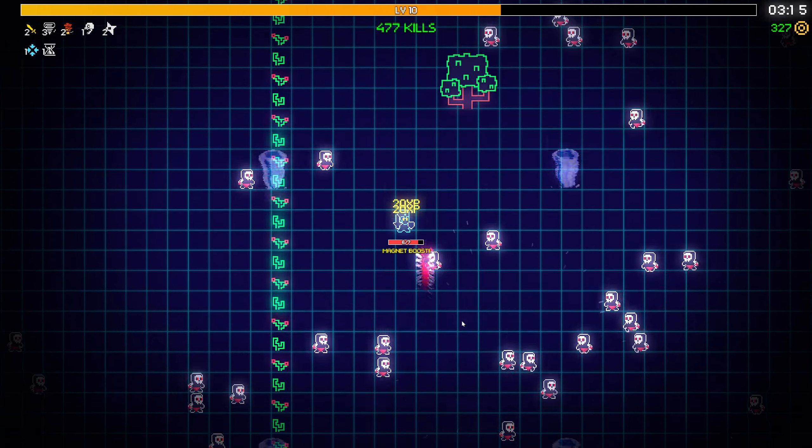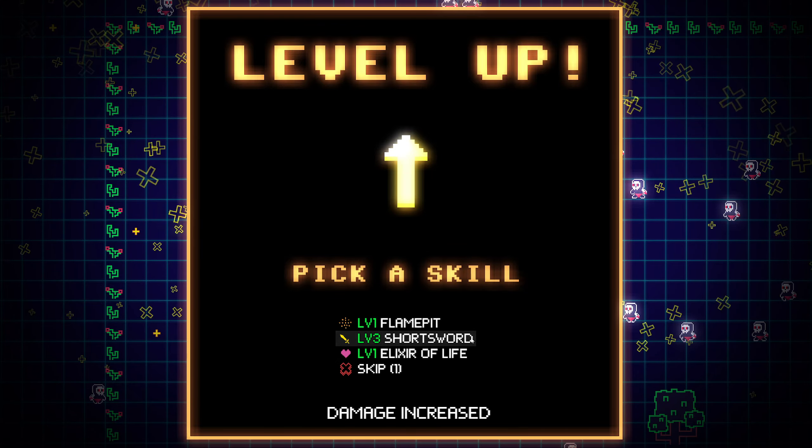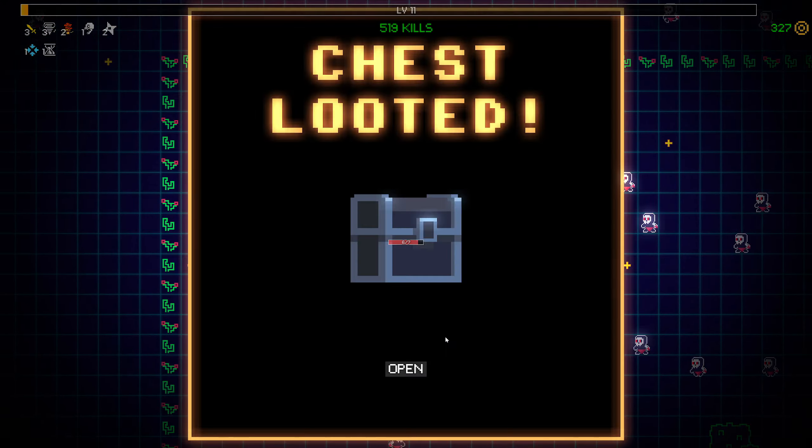I think that thing was still alive. Elixir of life - nope. Let's get the sword up. And another BFG upgrade. Experience boost. I think that is because of the luck upgrade that we get way more of these. Power potion or more shuriken. Let's actually get power potion - do some more damage. I'm probably going to need it.